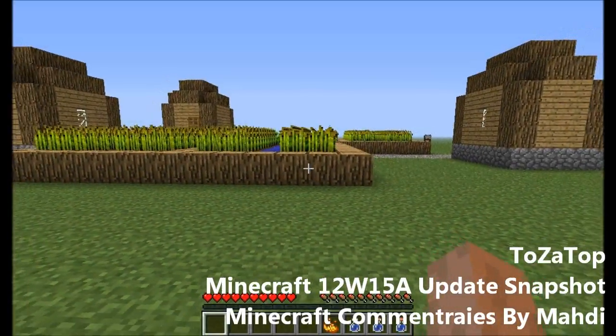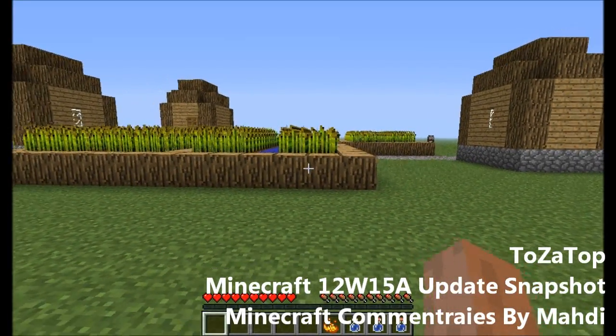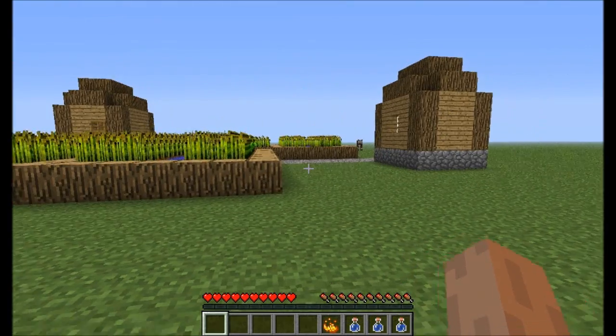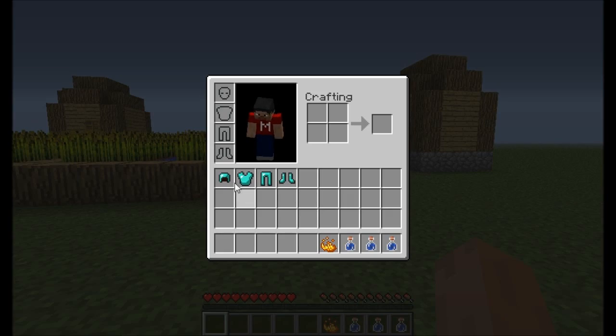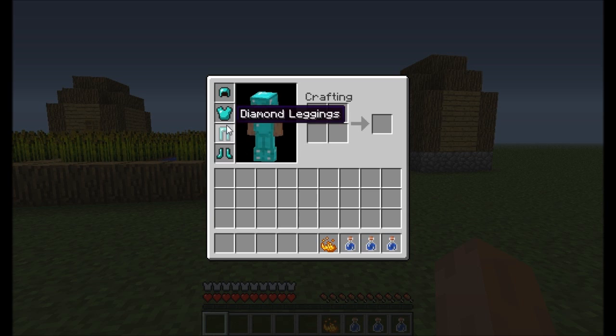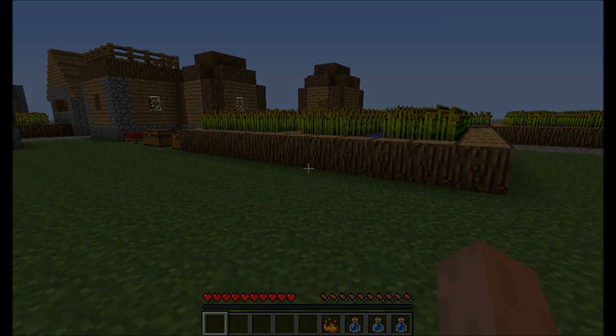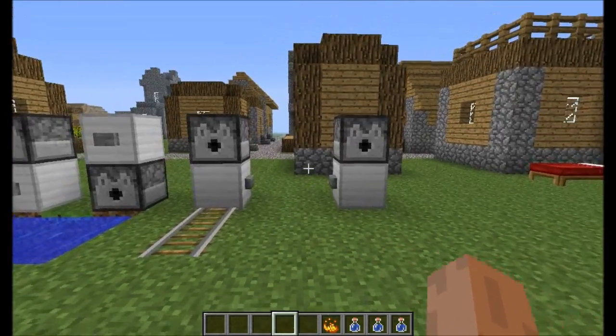Hey guys, welcome back to another Minecraft update video — this one is called 12w15a. In today's update, they have fixed a lot of bugs and changed the way armor works. Now you can actually shift-click the armor in; you don't have to drag it into the correct slots. You can just shift the armor in and out, which is nice if you have more than one armor set — you can change between them very fast.